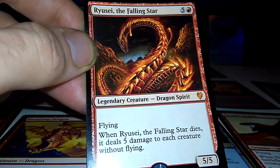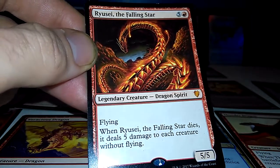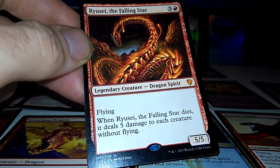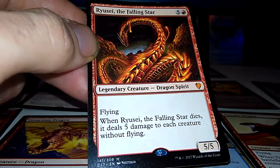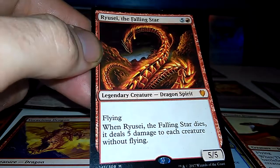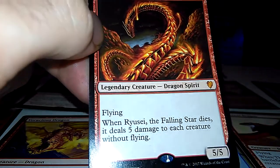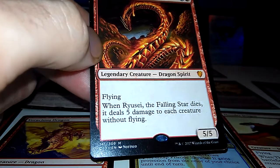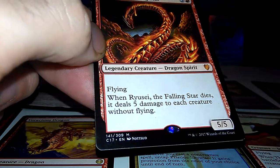Rayusai the Falling Star — this one's not even a dragon, it's just a dragon spirit. Legendary creature, 5-5. Whenever it dies, it does 5 damage to everything. Can also be used as a commander since it's legendary. All your creatures with flying will still survive when it dies though.